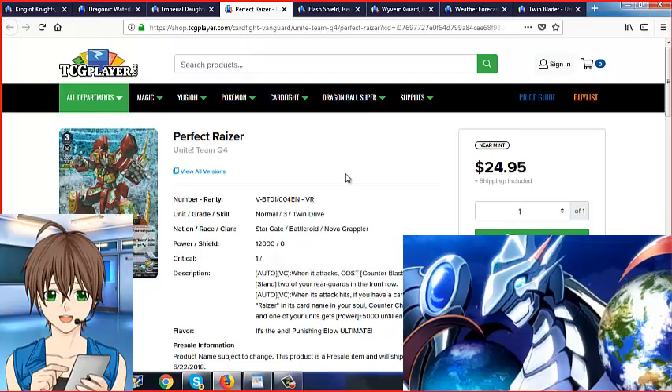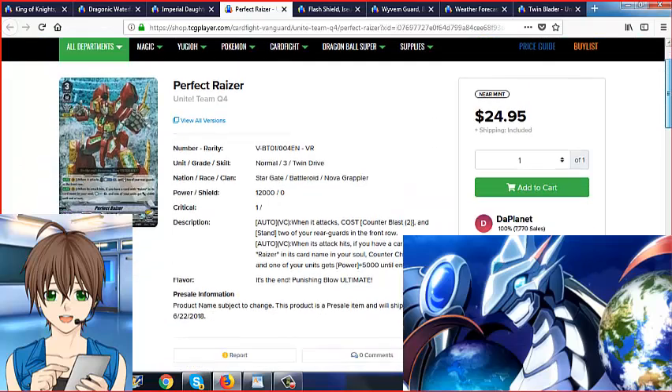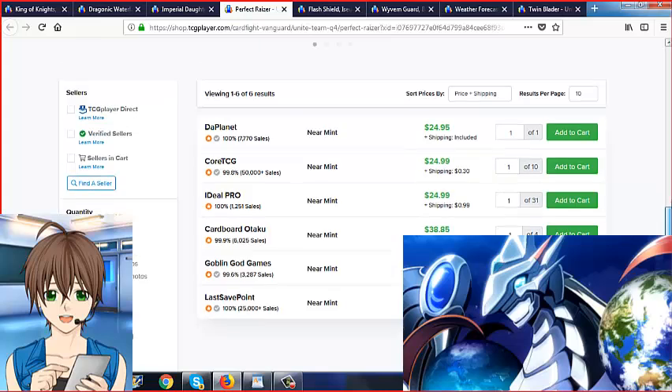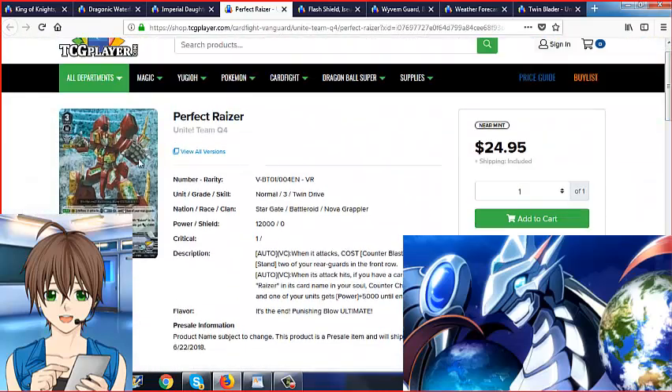So far I'm really liking these VRs and the prices are nice for a sneak peek. There it is — they still had four and looks like they didn't sell any, while another place has only one left. Ideal Pro has 31 of them available — they probably bought at least a few cases. Selling it for $24.99, pretty much $25 to $26 bucks, is not bad at all, especially for a sneak peek price of this magnitude.